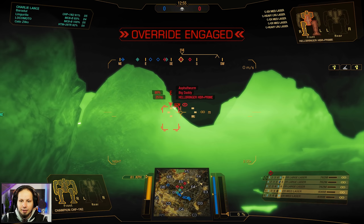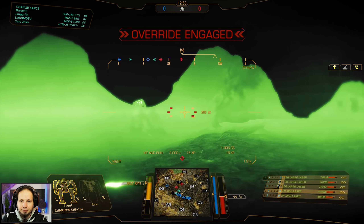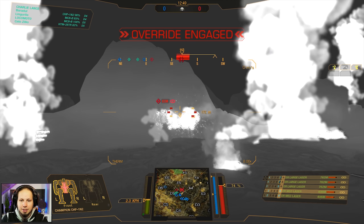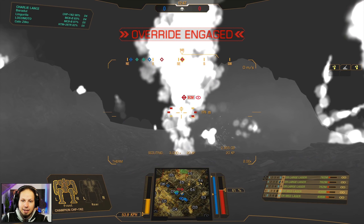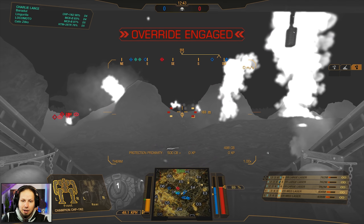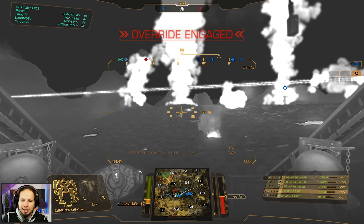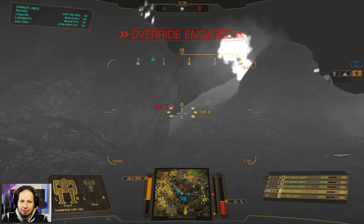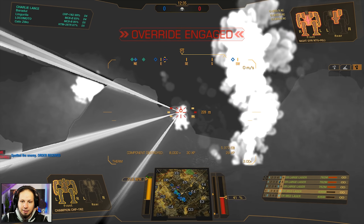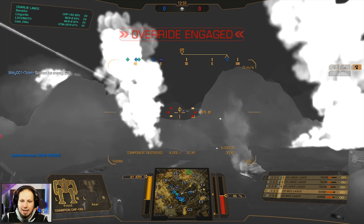Now we have people pushing. I'll bring the left side and he's down. His ECM is down. Heat vision now because there's a target at very close range. And we are overheating — holy cow. Luckily we didn't get any damage here. What's that — a Hellbringer? That was just the arm — otherwise he would have lost his ECM.